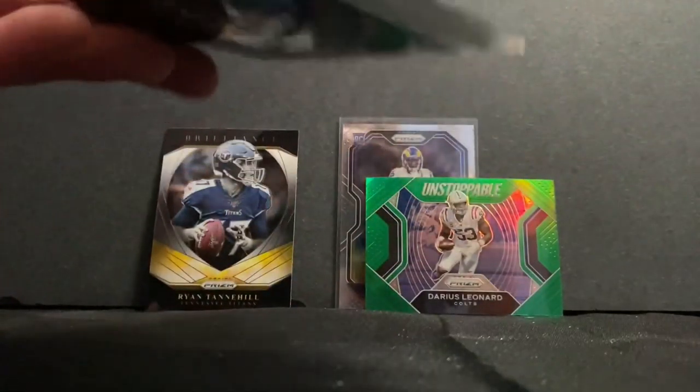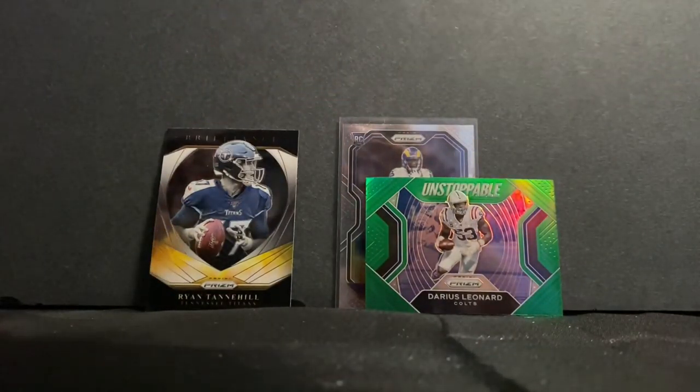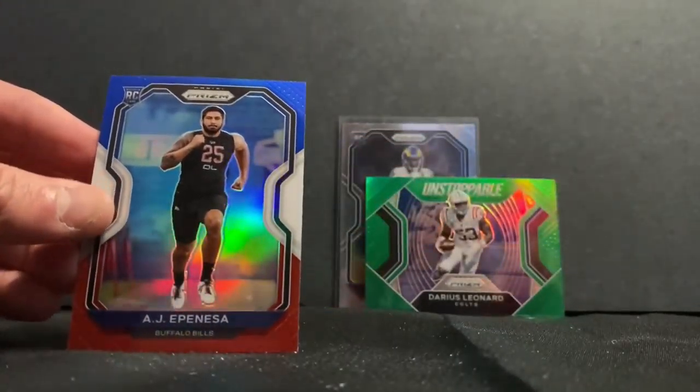Joe Montana, Darius Leonard Unstoppable, oh brilliance! Ryan Tannehill, and Nate — that's what I'm going to have to do with the red, white and blue pack. Tyler Boyd, Aaron Donald, and AJ Appensa.